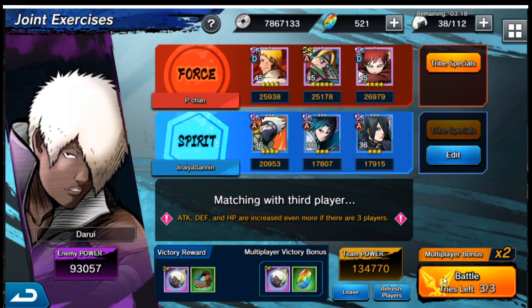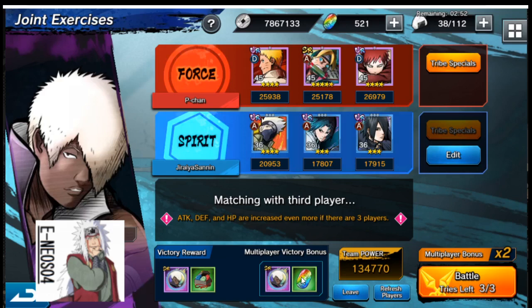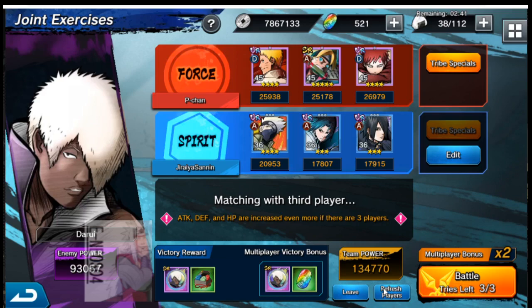So it looks like we just dominate. You guys can see like a Victory Award — if you win you get a shinobi fragment plus some supplies. The multiplayer victory bonus is you get the fragment and some coins, which is a nice little thing because it gives you that feeling of like 'I need to go do Joint Exercises' because you get more coins, and more coins leads into summoning for new characters, growing your roster, playing better matches.